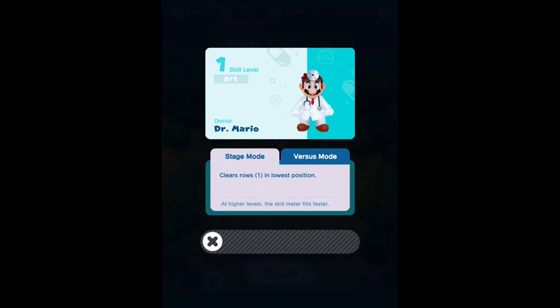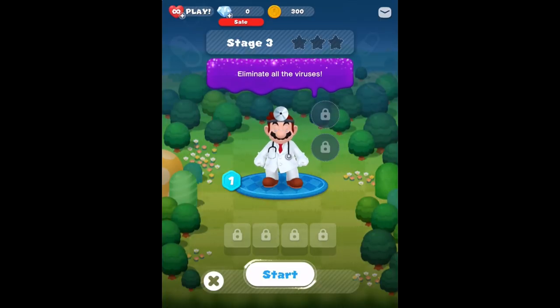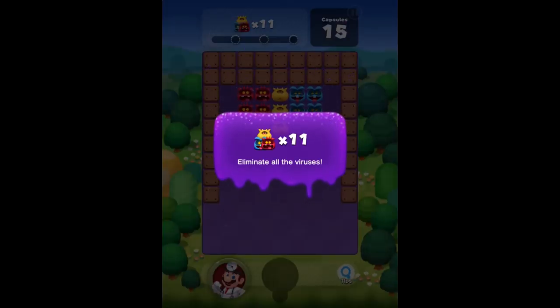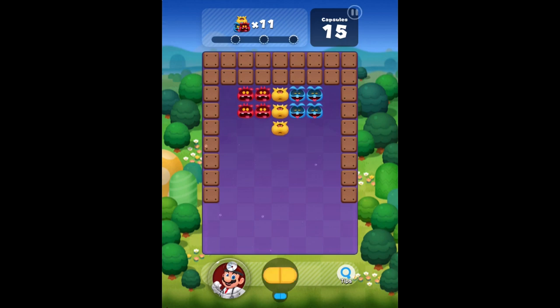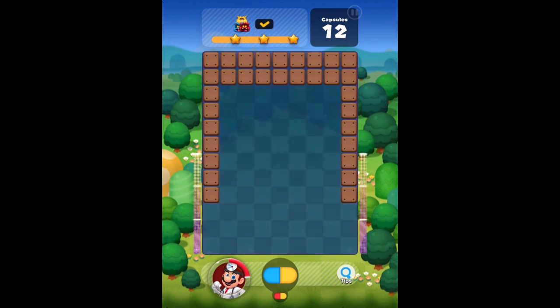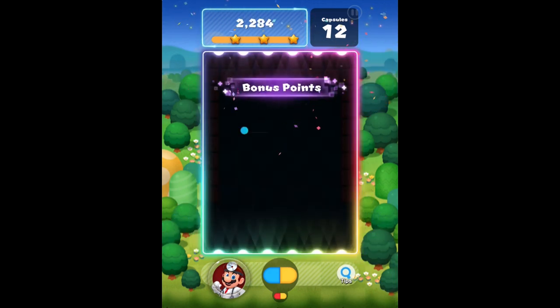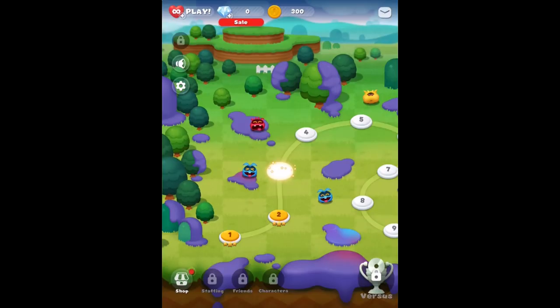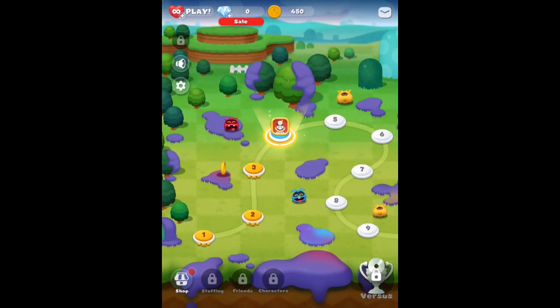This is where we would probably change our character. This is Dr. Mario — clears rows in the lowest position in versus mode. There's a versus mode! We have a bunch of reds, blues, and now yellows. We get a yellow capsule. I just tap it, put that there and this here. Easy peasy. Clear! Over 20,000 points that time. It's a pretty snappy game so far. Oh, a free coin — I can tap that. One more coin.